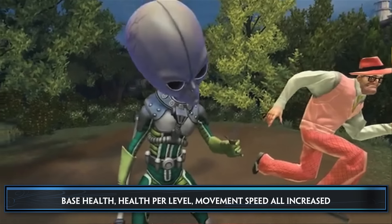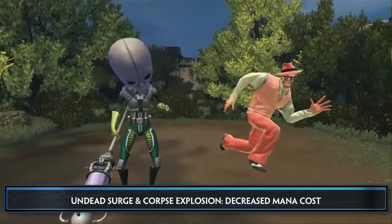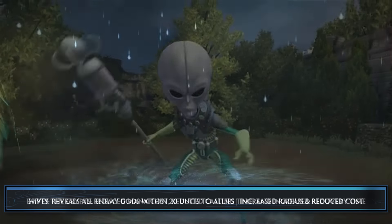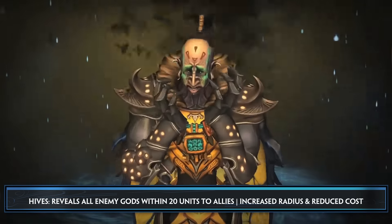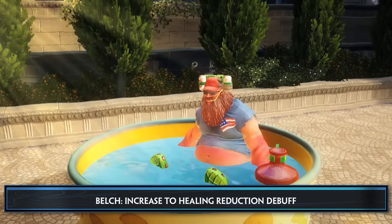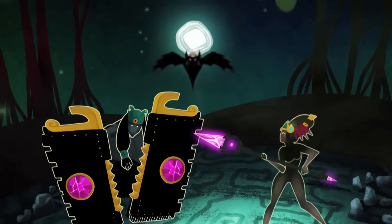Let's move on to god changes. Elpwash is getting a few adjustments this patch — his base health, health per level, and movement speed are all increased. Undead Surge and Corpse Explosion get a decreased mana cost. And finally, Empty the Crypts gets a reduced mana cost, reduced casting time, and increased recovery time. Amu's and Cobb's Hives get a few changes this patch — Hives now reveal all enemy gods within 20 units to allies, and they have an increased radius and reduced mana costs.